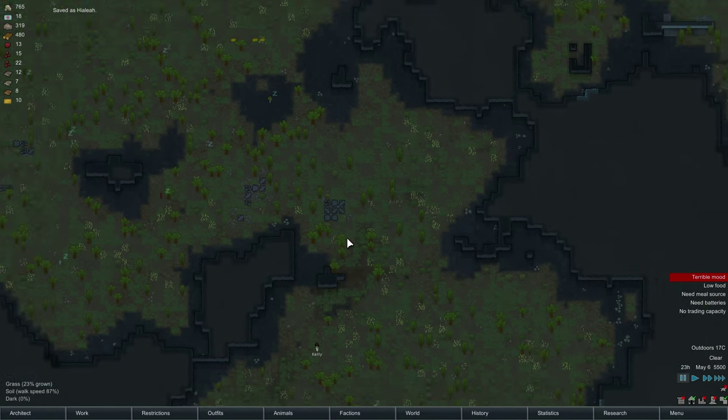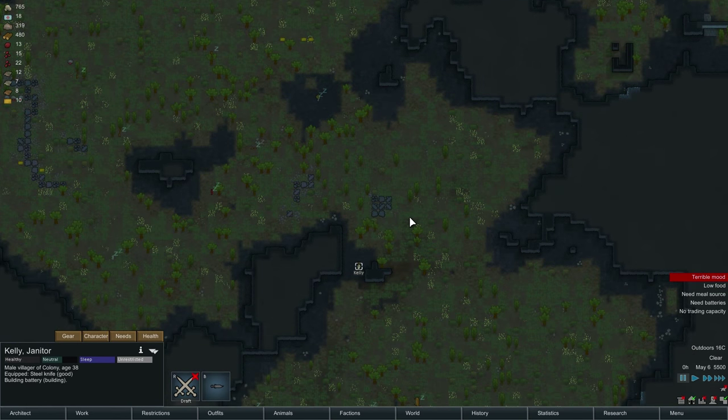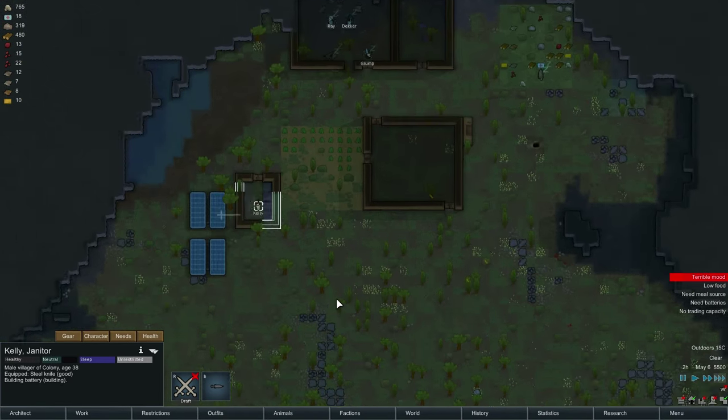Welcome back, everyone! Crubman Archer here. Time for some more RimWorld Alpha 12. So we just had this new colonist join us randomly. She decided she wanted to be part of the team, and I am not gonna stop her, because why would I?